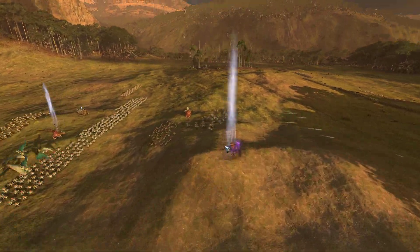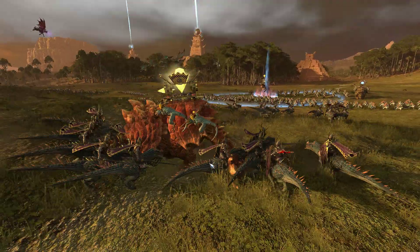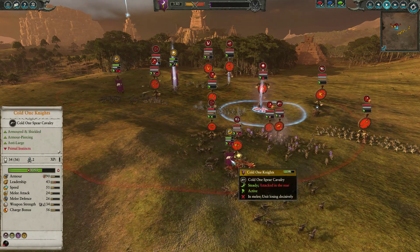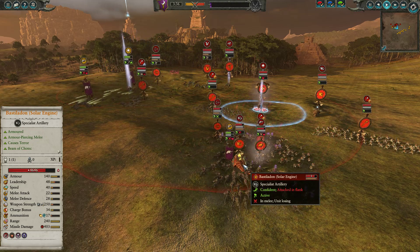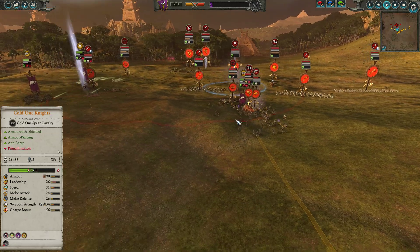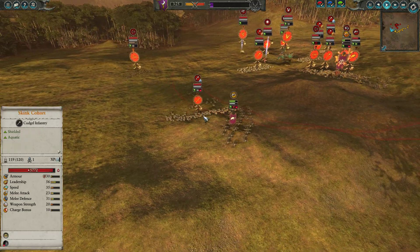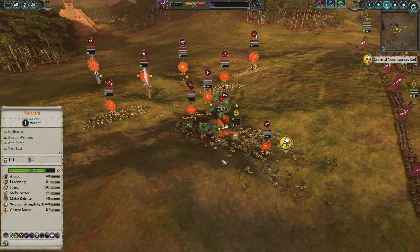You can see the Laser Lizard now opening up on Marathi, but we're going to get these Cold One Knights into the Laser Lizard to interrupt it from firing. They'll be able to do some nice anti-large armor-piercing damage. Granted, the entire Lizardman force is right here so they're going to get overwhelmed pretty quickly, but mostly this is just to tie down the Bastildon and keep it from firing. I was also trying to charge in on these Skinks — realizing this is a Skink Cohort, not a Saurus, I'm going to immediately turn these guys around. They'll be fine in that fight.